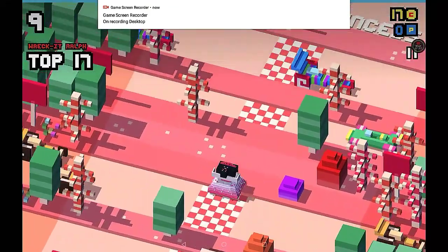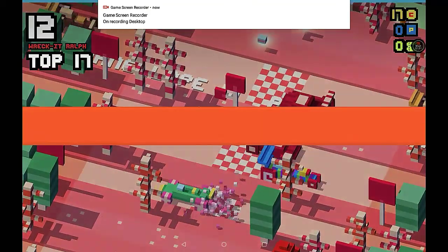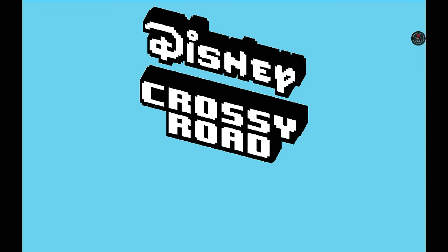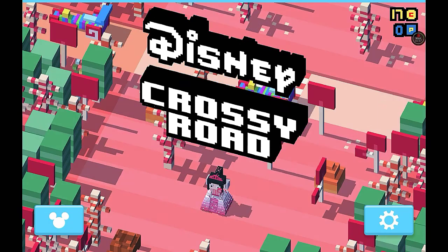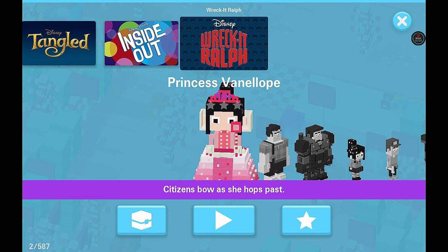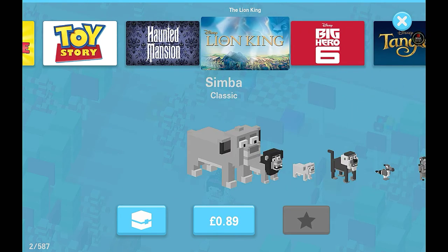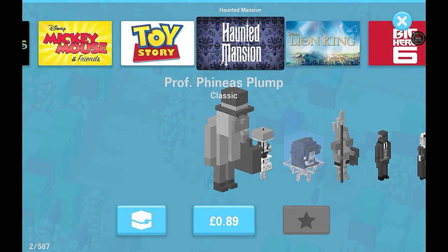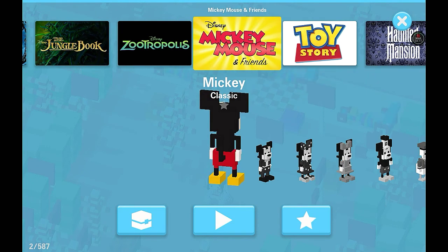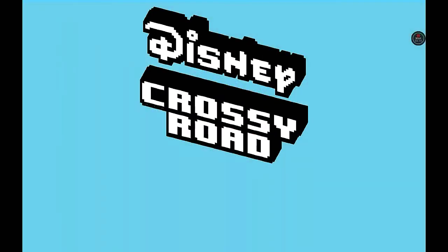I think you can get a character with Mickey — I think his name is Mortimer — by just walking around and finding him. I can also see some other currencies on the side. If you look to the top right when it loads, we've got some coins and some little P-things. Let's go have a look at some of the other characters. I can see some from Big Hero 6 — I'm a big fan of that. There are also some Disney Crossy Road figures, so if you'd like to see any of that, let me know in the comments below.